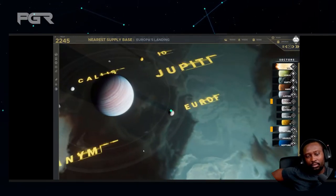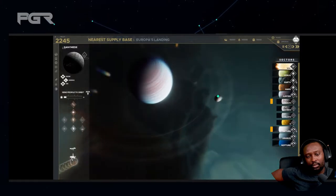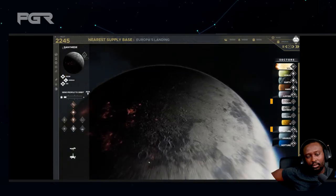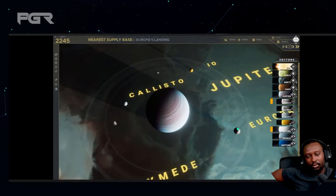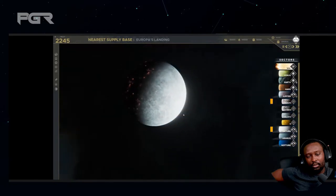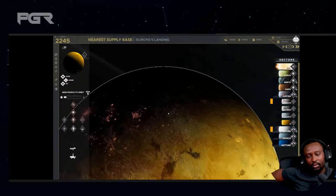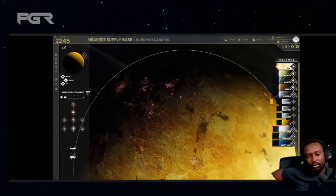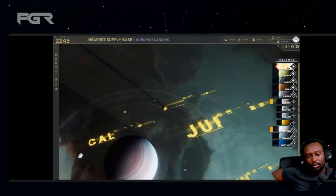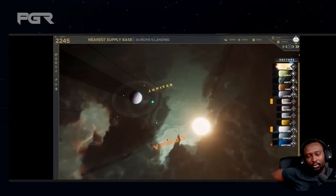Lovely view of Europa there. Some famous moons here: Europa, Ganymede, Callisto, and Io. Some of these are certainly instantly recognisable — Europa specifically, I'd recognise that one anywhere. The same is true for Io, which is instantly recognisable with its distinctive colouration — one of the most colourful bodies in the entire solar system, due to all the sulphur magma scattered around the moon.